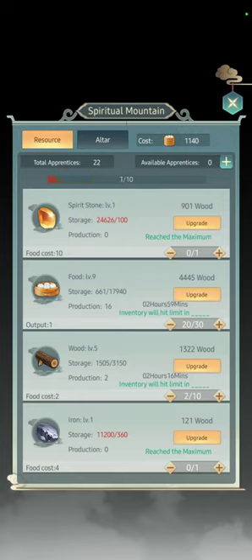Food is used to get Apprentices and for Soul Wandering Adventure. It's always important to keep production at least at 13. Wood is needed to upgrade the tree, and Iron is only needed for the Key Array — that's why you don't touch it yet. You can get Iron from other sources, but this will be your main source on Earth.